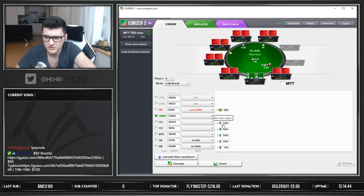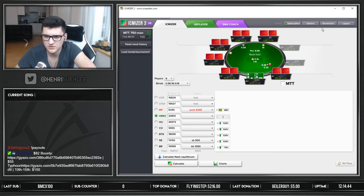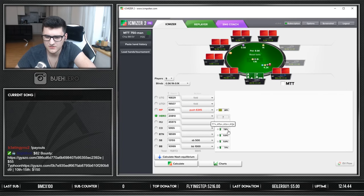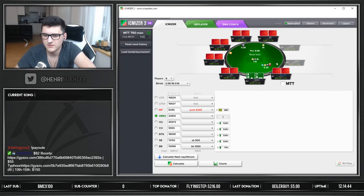Now we also have to put in the over-calling ranges in case we re-jam here. It's actually not too unreasonable to re-jam 20 big blinds. These players behind can call a little wider — ace-nine suited versus a jam and a re-jam. People are not going quite as wide, something like that maybe. These guys have tighter ranges. I think 5.9 big blinds — it's actually not too bad. Let's get down to 5 — we take those out. 5.9, there we go. Yeah, I think that's all reasonable.